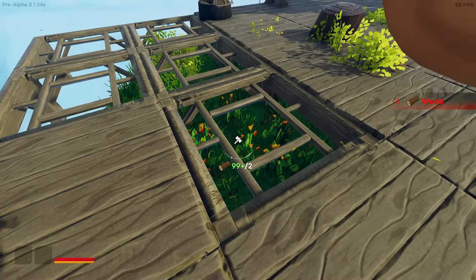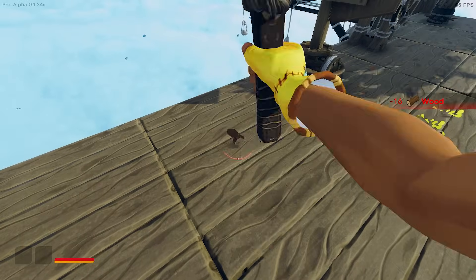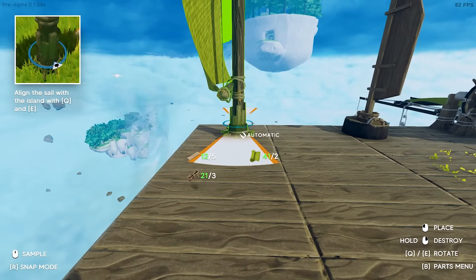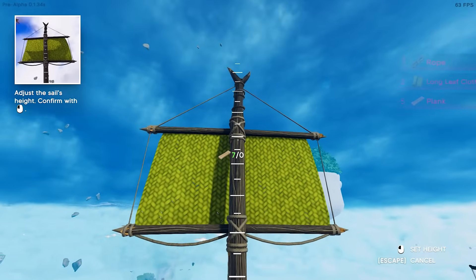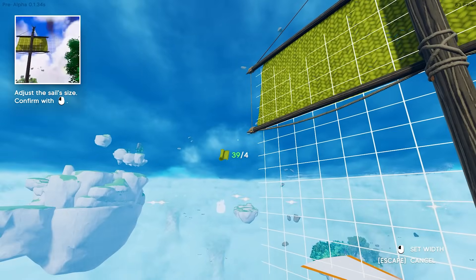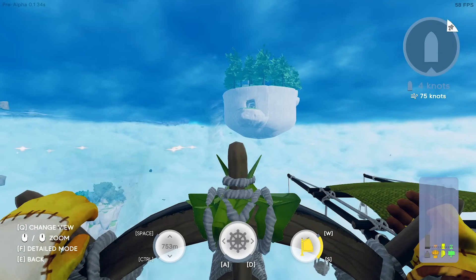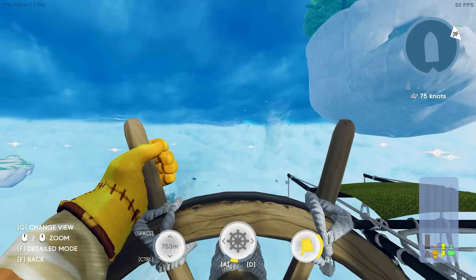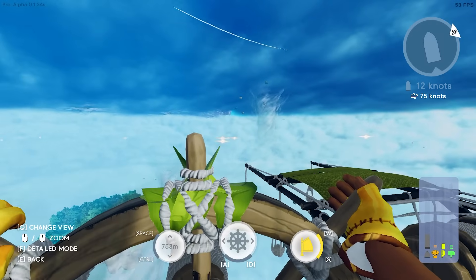Let's deal with that. I'm actually hanging over the edge there — that wouldn't be good. Let's build another sail here and not screw this one up. Set height, set width. How are we looking on sail? Barely enough. All right, we're moving though! To get all the sails you really want, you need a bigger island — now I'm remembering that.